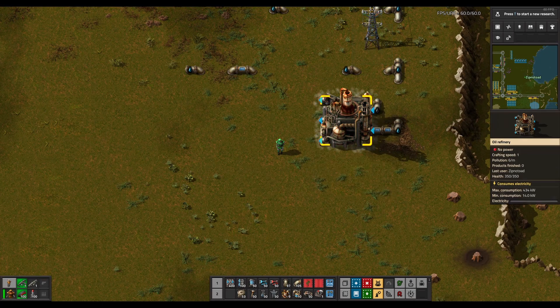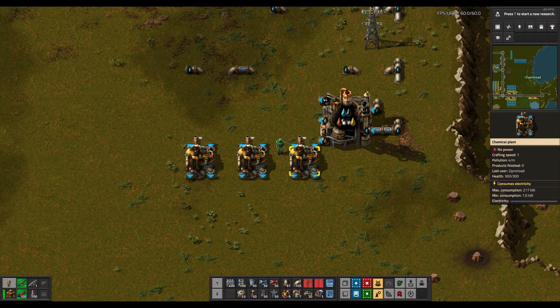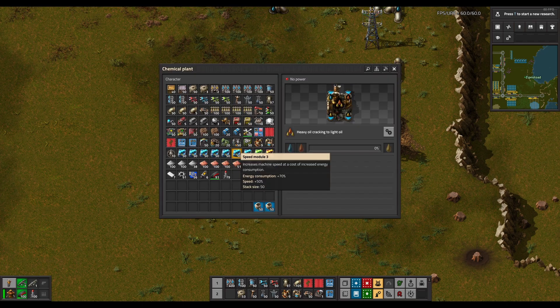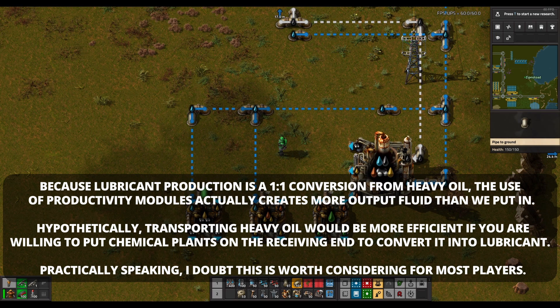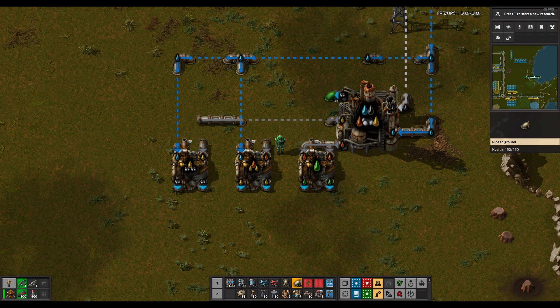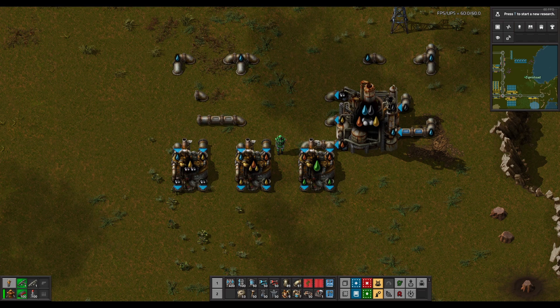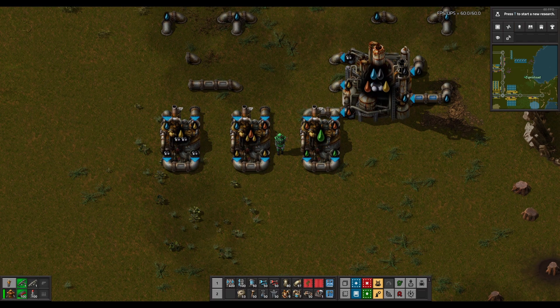In the simplest case, we can use one refinery and one chemical plant for every step. This won't be optimal, but it should be very easy to see how each step works. To prioritize the outputs, we use some very simple logic with pumps and tanks. There's nothing that consumes heavy oil of value besides lubricant and cracking it into light oil, so all of it will be converted into lubricant or cracked as part of the refinery.